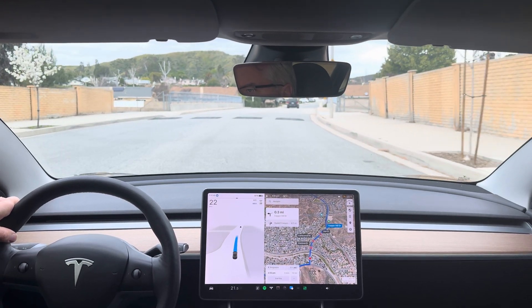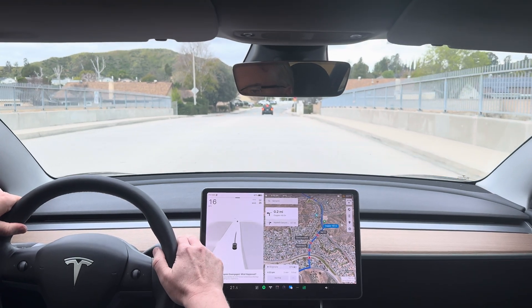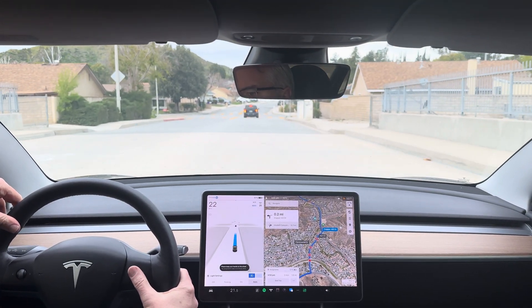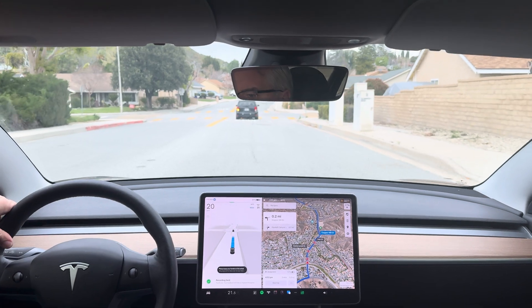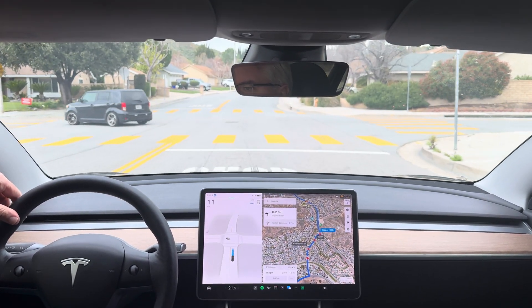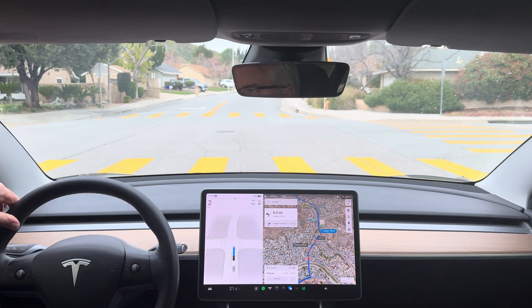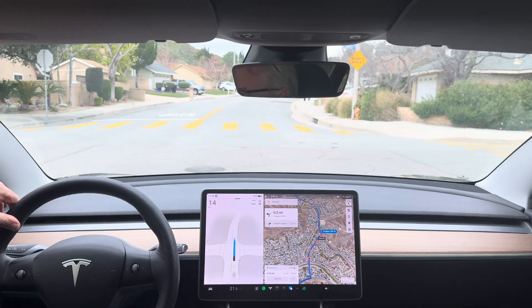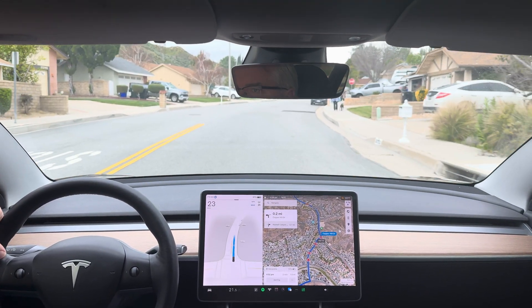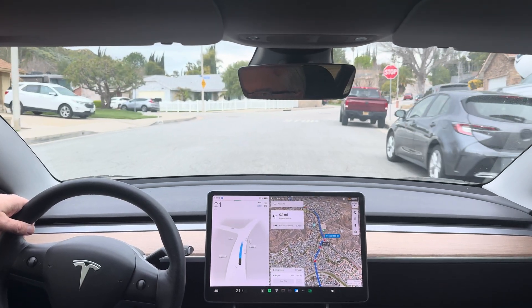Speed bump number one — not slowing. Vehicle didn't slow for the speed bump. So it missed that first speed bump. Over 20 miles an hour is way too fast. Full stop and go — that was pretty good, pretty efficient for a full stop.